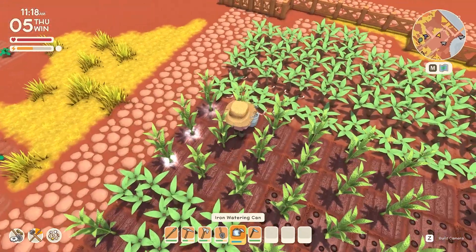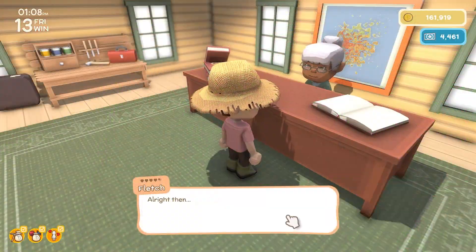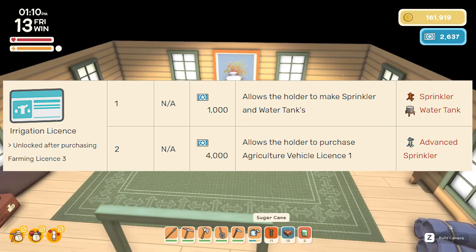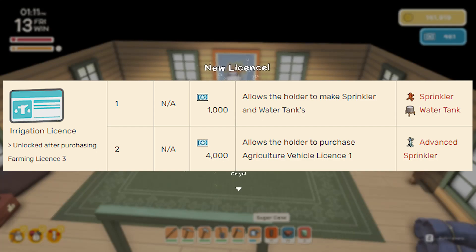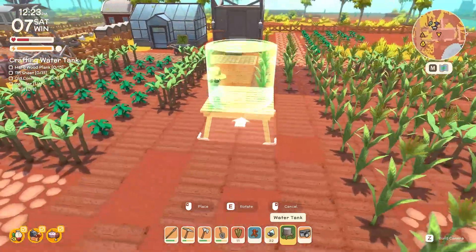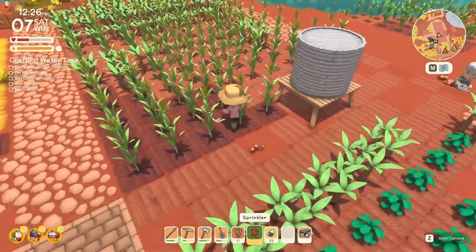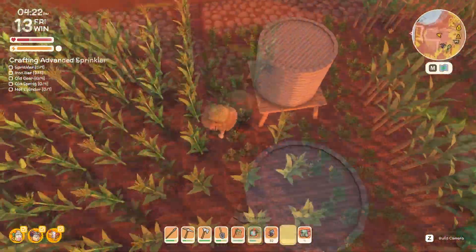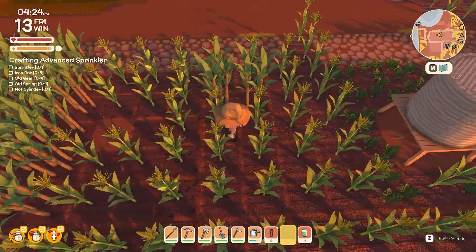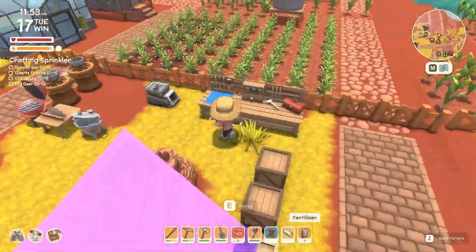But watering plants manually is a thing of the past thanks to sprinklers. Once you purchase the level 3 farming license from Fletch, this unlocks a new permit that can be purchased — the irrigation permit. Level 1 is 1,000 permit points and this unlocks the copper sprinkler as well as the water tank. Water tanks have a range of 10 tiles, so wherever you place it, it will reach all sprinklers within a 10-tile area. Keep in mind that while counting out this area, you must start with the tile that the actual object is on — so underneath the water tank is 1, then you count out 10.